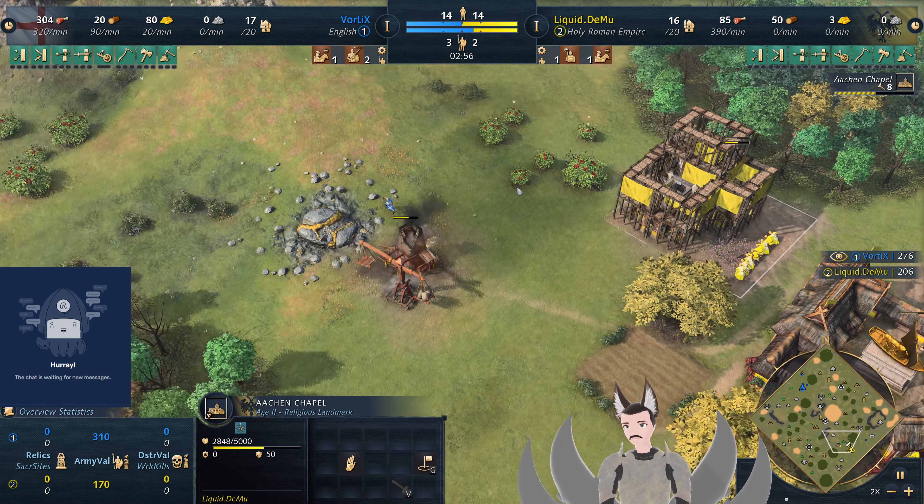Of course the Aachen Chapel is almost a holy field. Honestly, the other wonder that the Holy Roman Empire can get is also incredibly powerful. It is that unique army wonder that allows you to research blacksmith upgrades cheaper and faster — at 40% less. It makes your early man-at-arms rushes incredibly powerful.